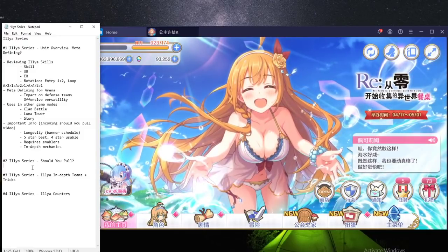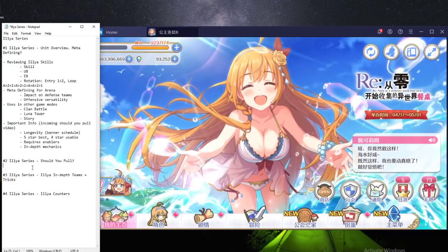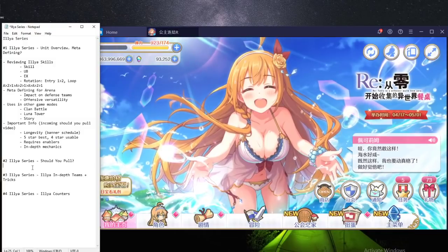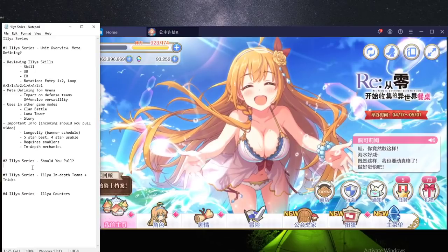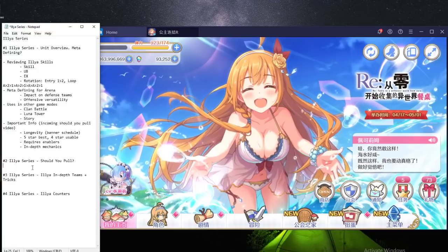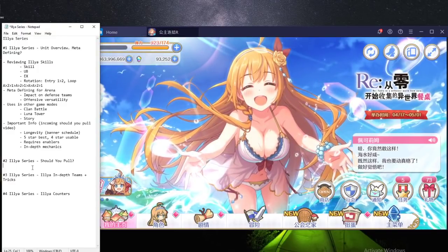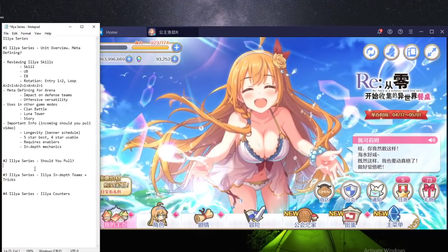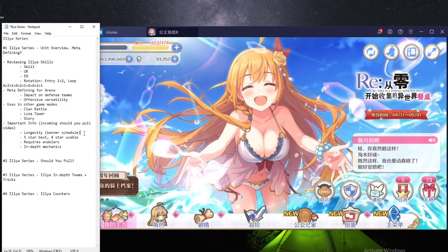Ilya's longevity will last until Halloween Shinobu, who is a limited PvP meta-defining unit again. But even with H-Shinobu, you're still able to counter some of the H-Shinobu defense teams. The only downside is that for the CN server we got Kana, which just obliterated Ilya completely because you can pair Kana with H-Shinobu and nothing will live in the mid position. So Ilya longevity-wise, looking at the global schedule, is definitely good.